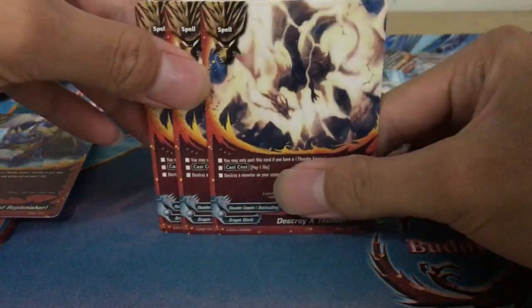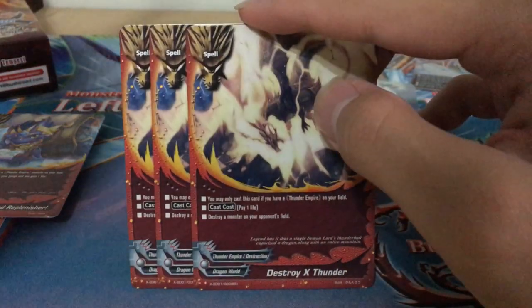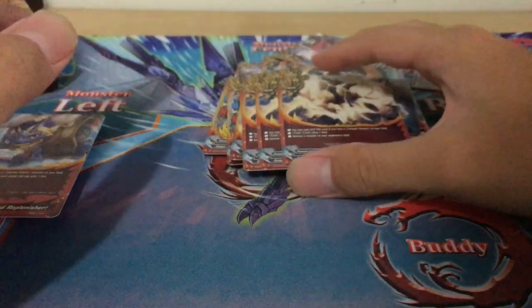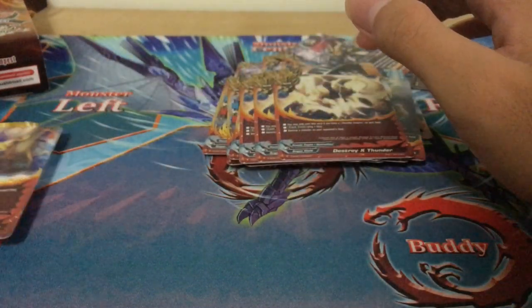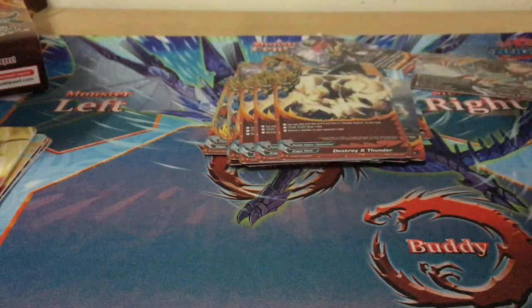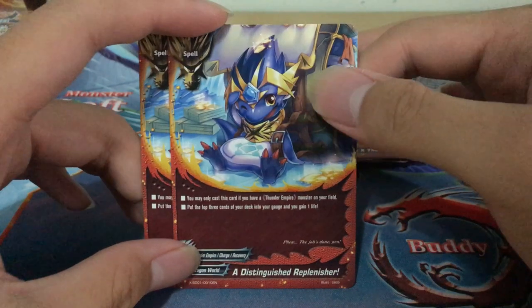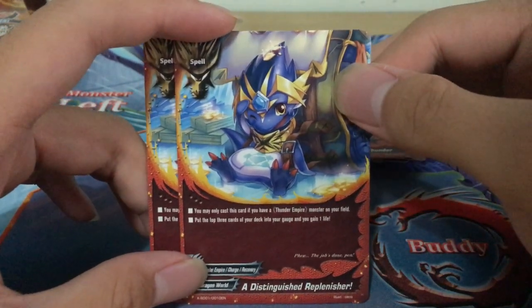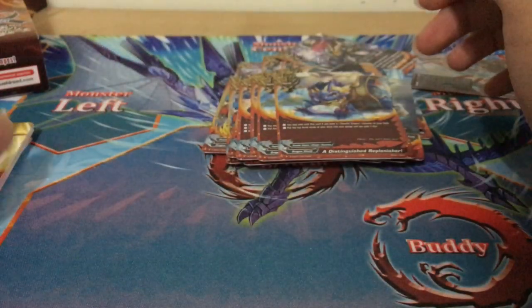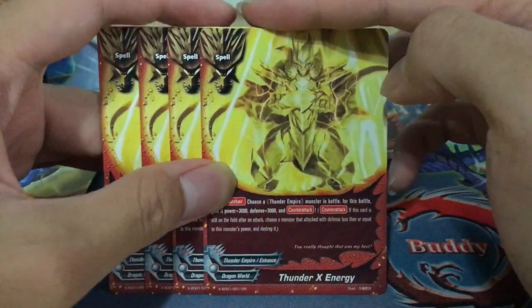Moving on to the spells: 3 copies of Destroy X Thunder — pay 1 life, destroy a monster on your opponent's field, but you may only cast this card with a Thunder Empire monster on your field. Not too strong. There are a lot of strong cards in the booster set, like Bartz X Link, which is surprisingly generic Dragon Ball support. Also a Distinguished Replenisher — put the top 3 cards of your deck into your gauge and gain 1 life, cast with a Thunder Empire monster on your field. 4 copies of Thunder X Energy, which is Dragon Energy clone for Thunder Empire.